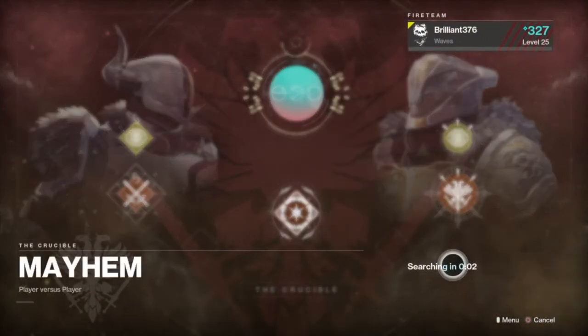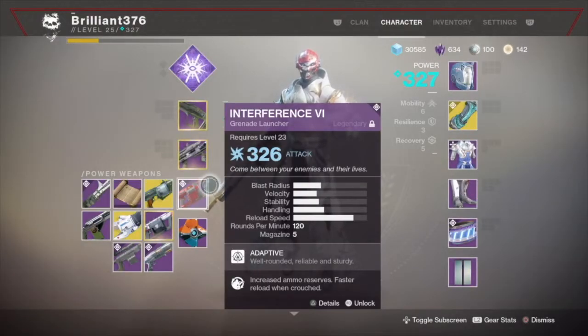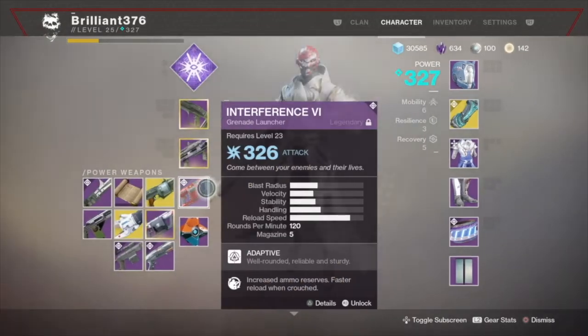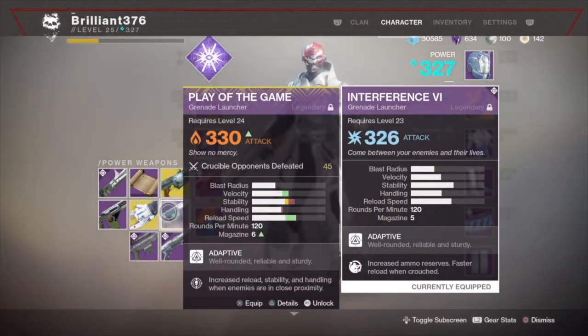We're gonna go to Mayhem and I'll try it out there - I think heavy ammo spawns there much faster, but I might die more often. If you have a direct hit with this grenade launcher it's basically a one-hit kill. Here are the specs between Play of the Game and Interference VI - velocity on Play of the Game is much faster and more stable, but if you change the perk on Interference it becomes similar. Play of the Game has better reload speed and higher magazine, and higher magazine in PvP means more grenades in PvE.